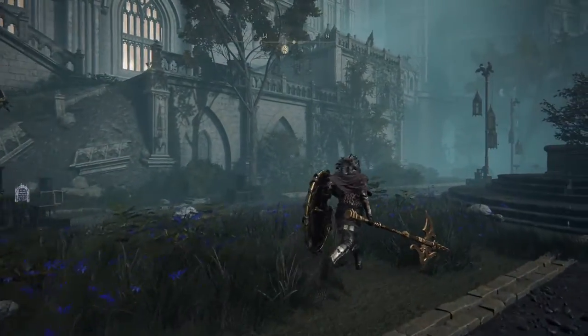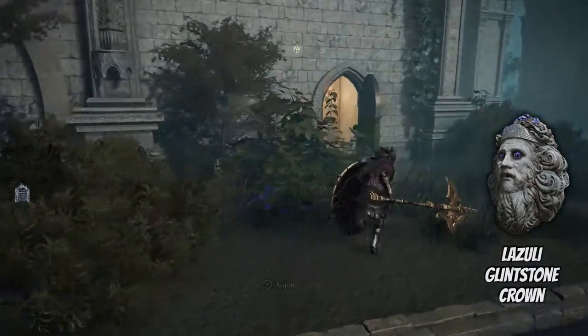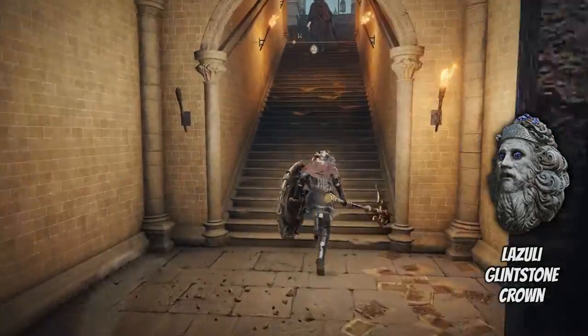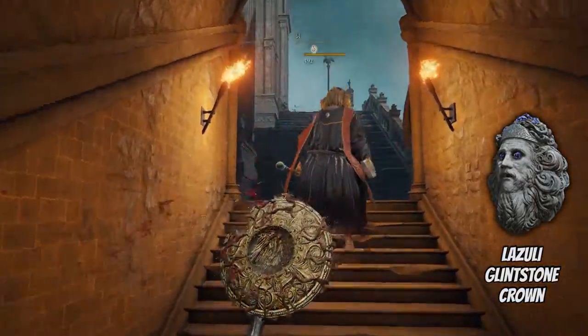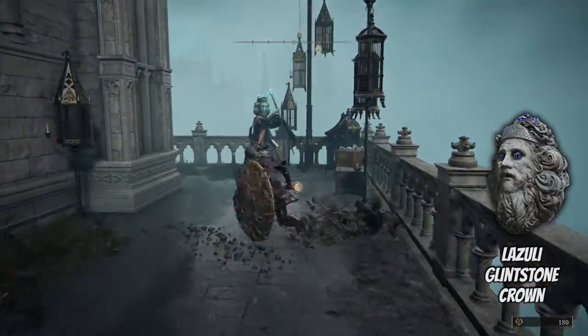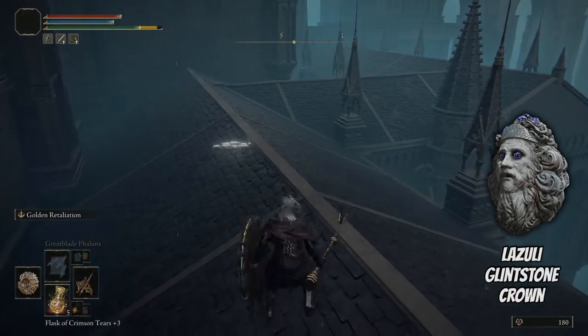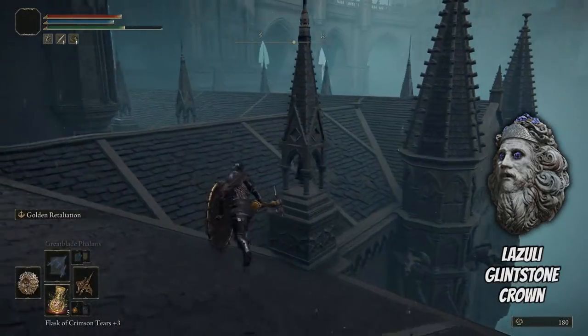The next one is going to be the Lazuli Glintstone Crown. You could go up the ruined stairs right there, go up another set of stairs, and make a left and hop over the railing. But I have this shortcut unlocked so I'm going through it. So you make a left here and you hop over the railing, then continue along the rooftop.